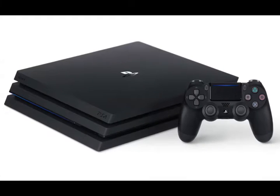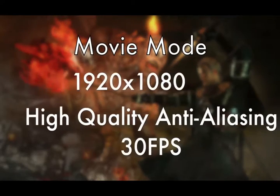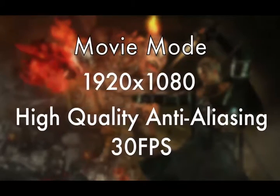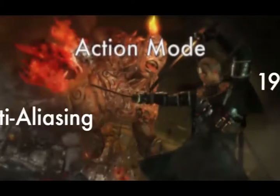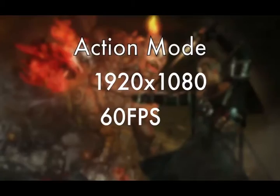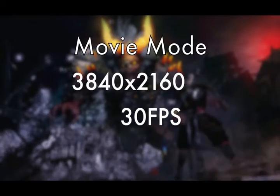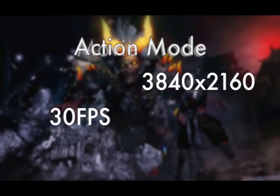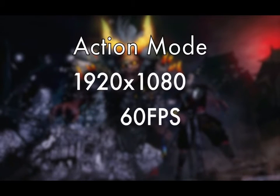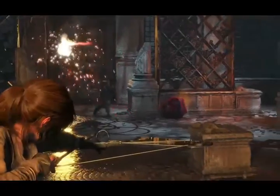The PS4 Pro has four different ones, two of which only work with a 4K display. There's movie mode, which offers a stable 1920x1080 resolution with high quality anti-aliasing at 30 frames per second, and action mode that offers 1920x1080 resolution with 60 frames per second. The two 4K modes are movie mode at 3840x2160 resolution at 30 frames per second, and action mode at 1920x1080 locked in at 60 frames per second. Rise of the Tomb Raider had different modes like this, and being able to play that game locked in at 60 frames per second was awesome.